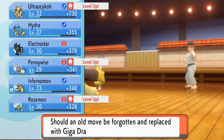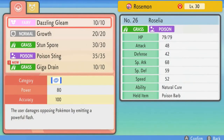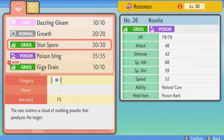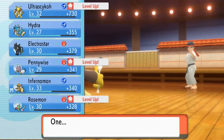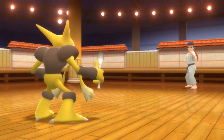Rosemond is learning Giga Drain. I did teach it a new move — Dazzling Gleam. It looks like it might not need Growth anymore. Let's take Growth away, because honestly, how many times do you see me use Growth? Not a lot. So Giga Drain has been learned.